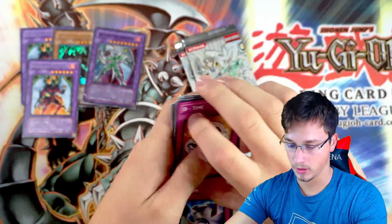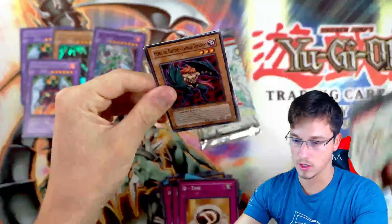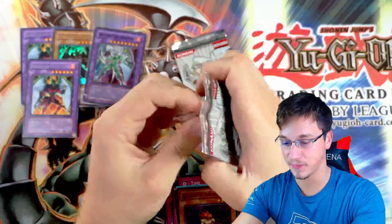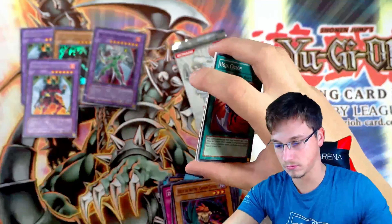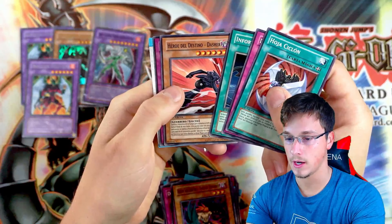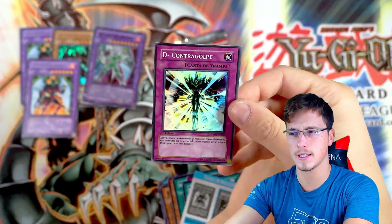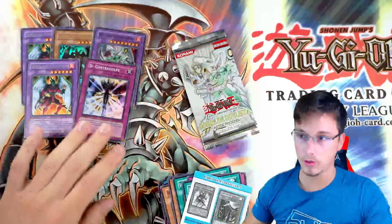Another Defender, not a problem. Three more packs to go. Can we get something higher than a Malicious? Because I think Destiny Draw would be better. Another Defender, that's okay. Two more to go. We might have a foil here, guys — yes, we do! D Counter, I think. Destiny Contragolpe. Is it a Destiny Counterblow? Counterblow, I think it is. Not bad — another foil, we'll take it.